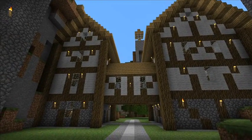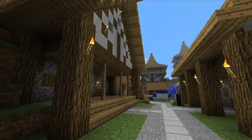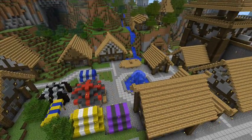So those are new residential houses for more citizens to come. And the whole thing looks like this from above. As you can see the landscape changed quite a bit.